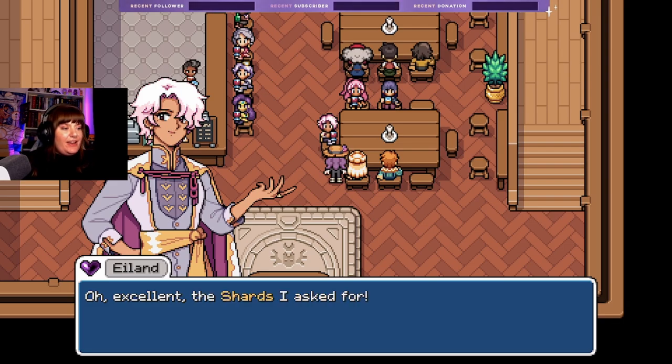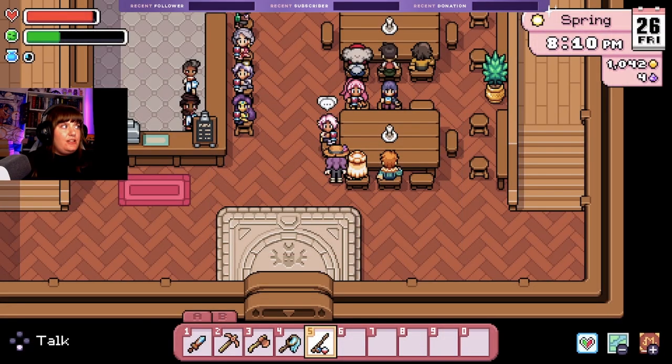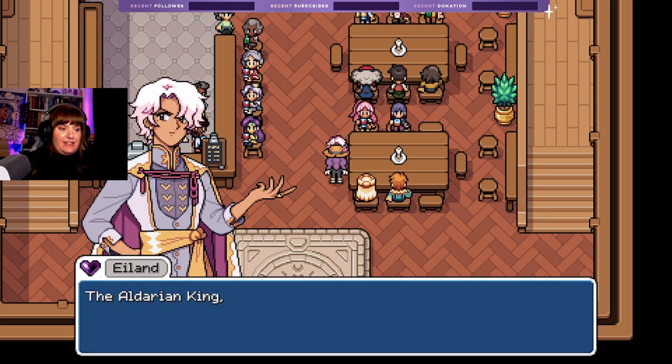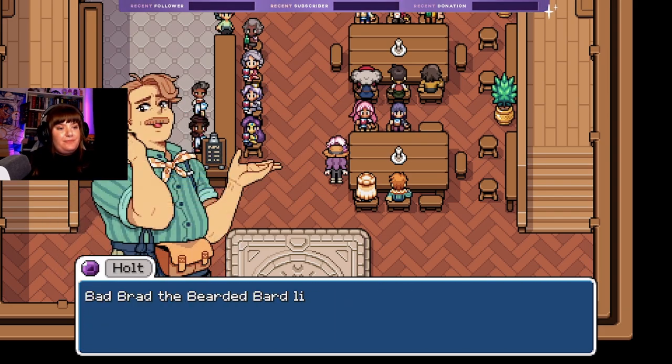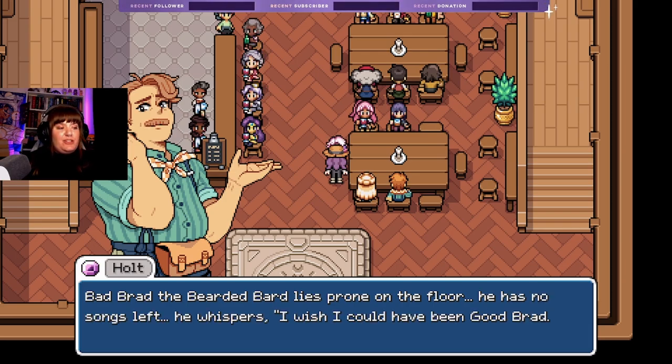'Excellent — the shards I asked for! This will be useful in my research, thank you — here's your reward.' Yes! We can buy a chicken! 'It's been a long road but you've come to the end — the Aldarian king was just a puppet, propped up by the most ancient of evils, the dark star skeleton king. Bad Brad the Bearded Bard lies prone on the floor — he whispers "I wish I could have been Good Brad, just once."' Sorry, my little ear was in the way of the word.